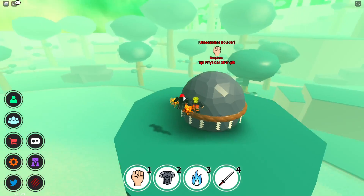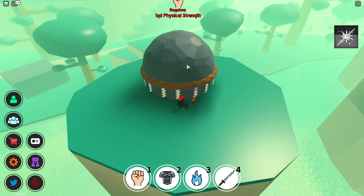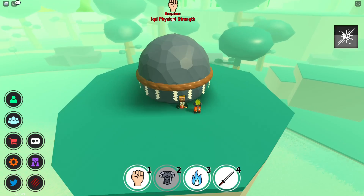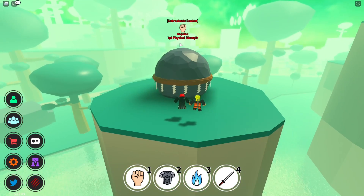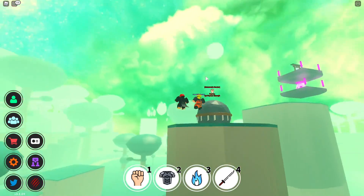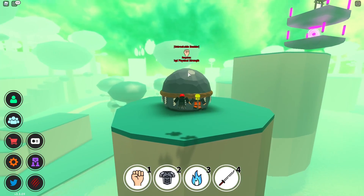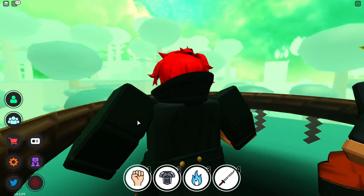Next is the unbreakable boulder. You could land down, find a place, and try to glitch in — it has worked for me but it's very hard. I found more luck by floating. The boulder personally takes me a while, but you kind of want to aim slightly above the ropes.